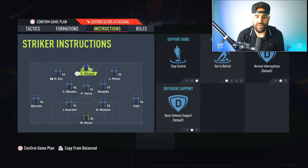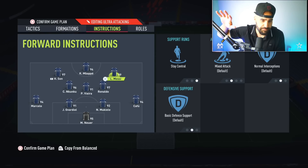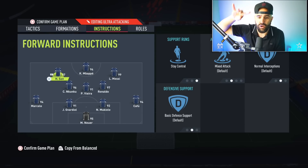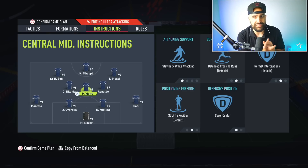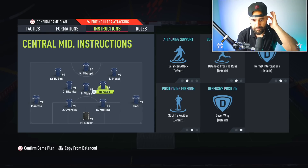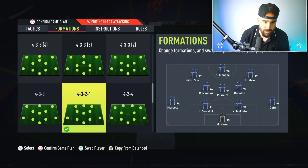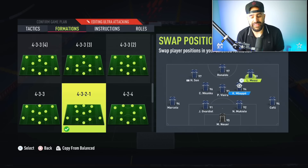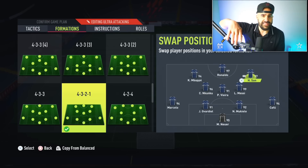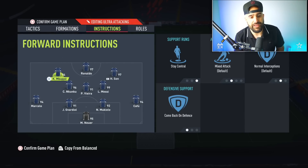For the 4-2-7-2: balance, direct passing 30, set up 3-1 and 3. The instructions are simple. Messi is on stay central, everything else balanced. Mbappe is on getting behind and stay central. Son is on stay central, nothing else. Nkunku is just cover center and nothing else. One midfielder is stay back while attacking, cover center, and the other is fully balanced. Both fullbacks are on stay back while attacking.